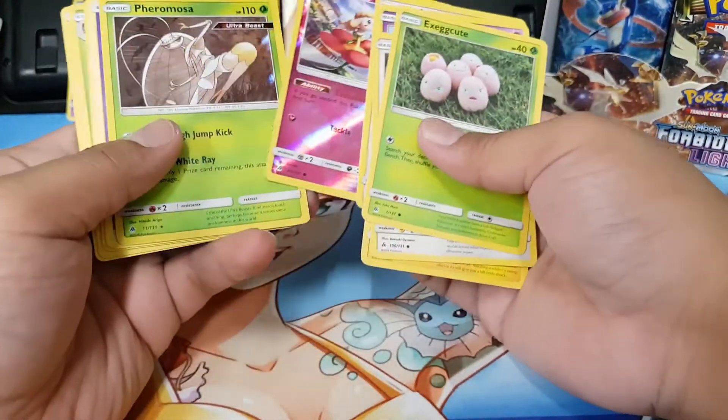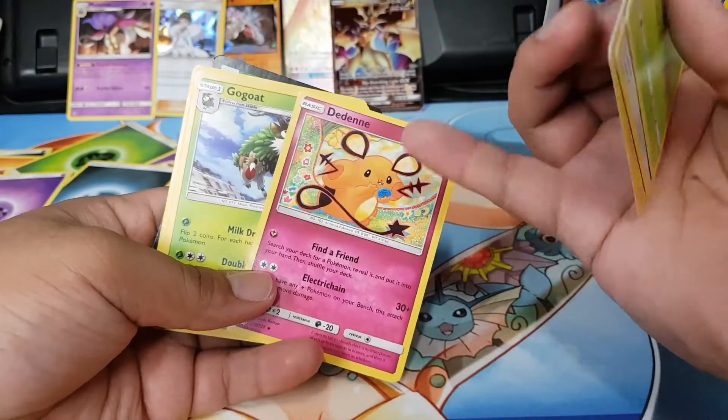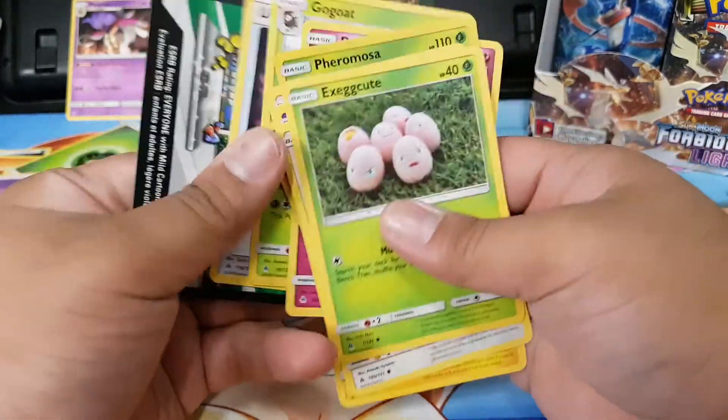Furfrou and Flabébé with a Firmosa Ultra Beast. Then Dedenne — okay, so there was a misprint on that Dedenne I had. There was a misprint on the ink. Okay cool, that's good to know.